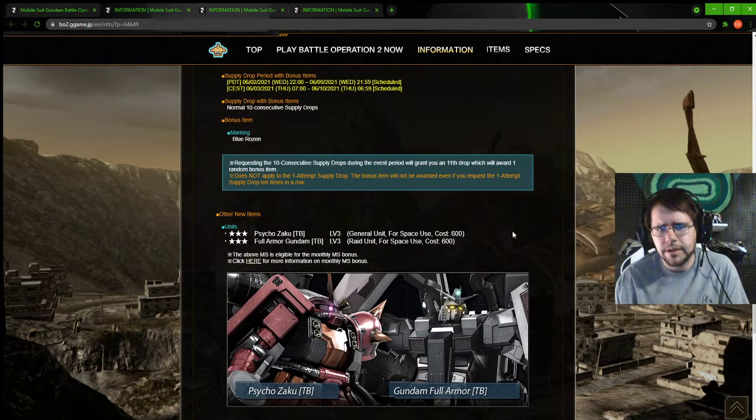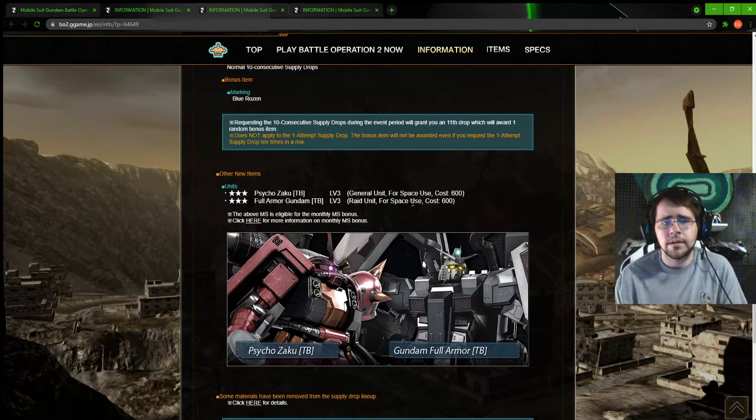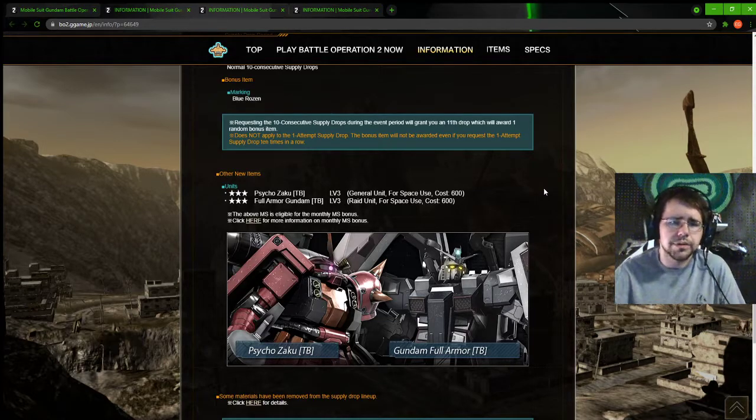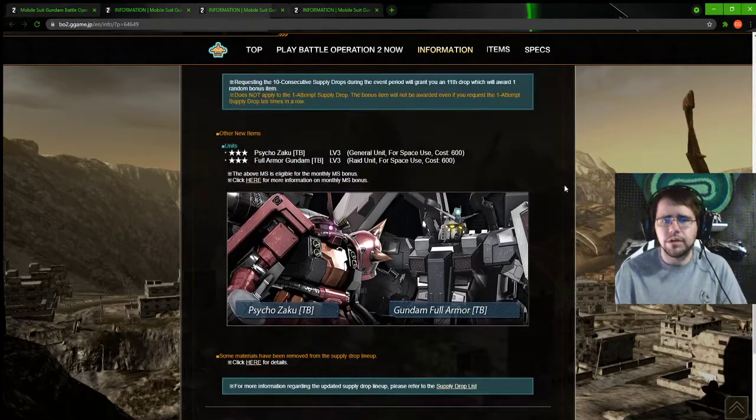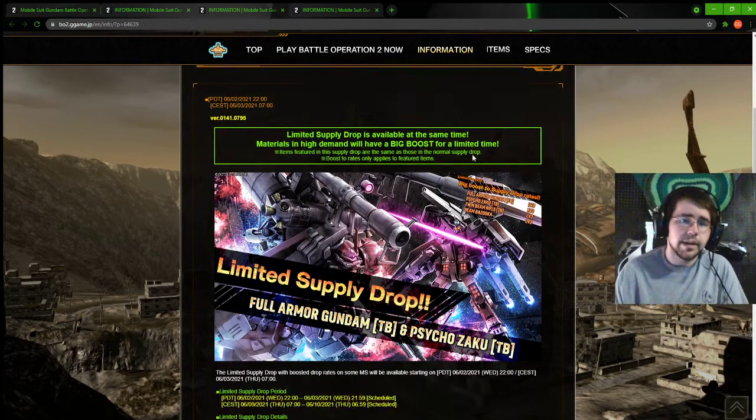Moving on to the thing I'm most excited about: the level 3 version of both of these. 600 cost, definitely getting up there a little bit for both of these suits, but they're still amazing as far as straight damage and comboing potential with Psycho Zaku. And now that the Thunderbolt has that new shield buff, it is fantastic - I can't gush enough about how awesome the Thunderbolt is now with the full armor, just that shield buff and the turn rate. Too good.